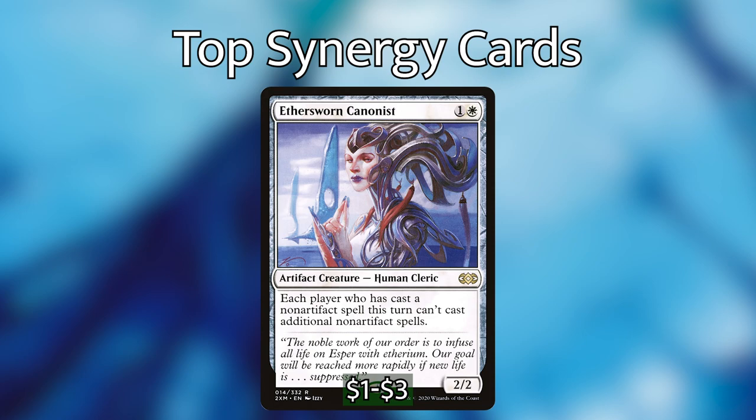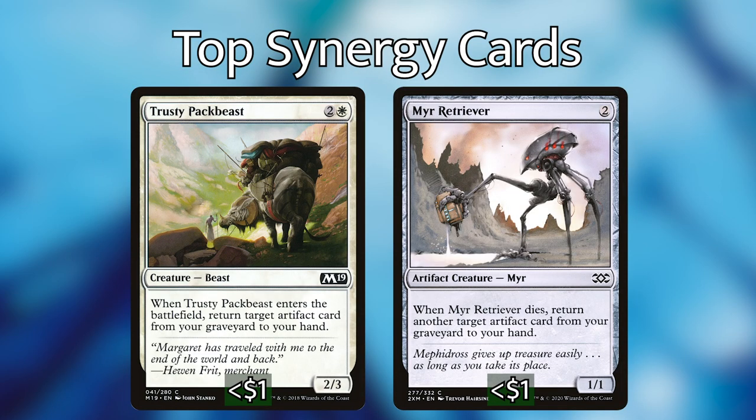Next we have Ethersworn Canonist, which is an artifact creature — human cleric — that costs one and a white. It says each player who has cast a non-artifact spell this turn can't cast additional non-artifact spells. This is one of the best pillow fort stax pieces for white artifact decks. It's basically a one-sided stax piece — you're going to be casting a lot of artifacts and not a lot of non-artifacts. Having Ethersworn Canonist on the battlefield is really nice and it gets some extra protection, especially from the more common removal spells around the two-to-three CMC range. It just adds another layer of protection so that not as much can be removed from your board.